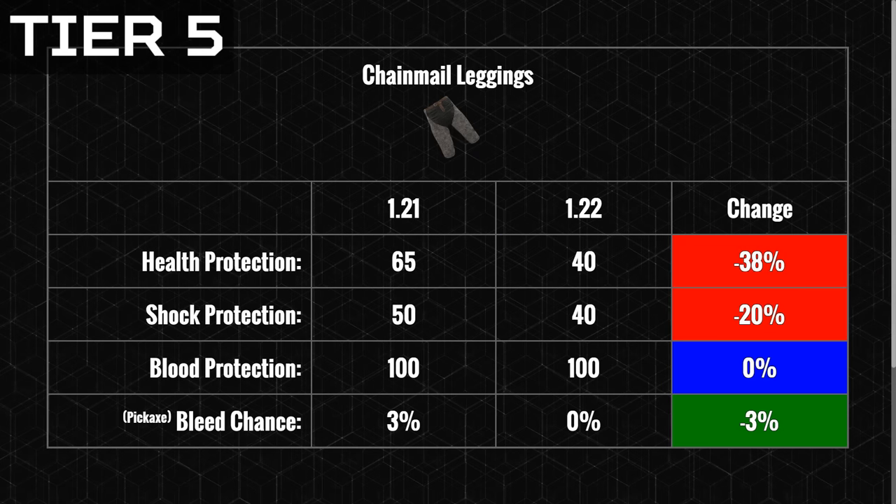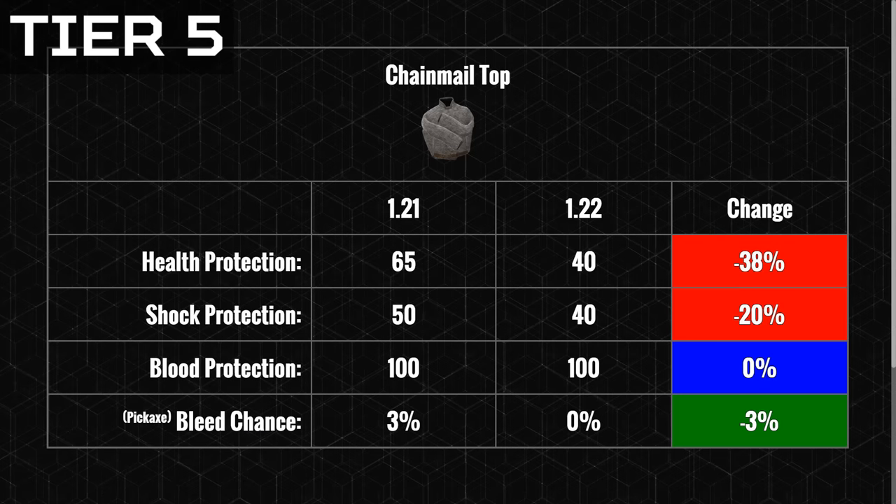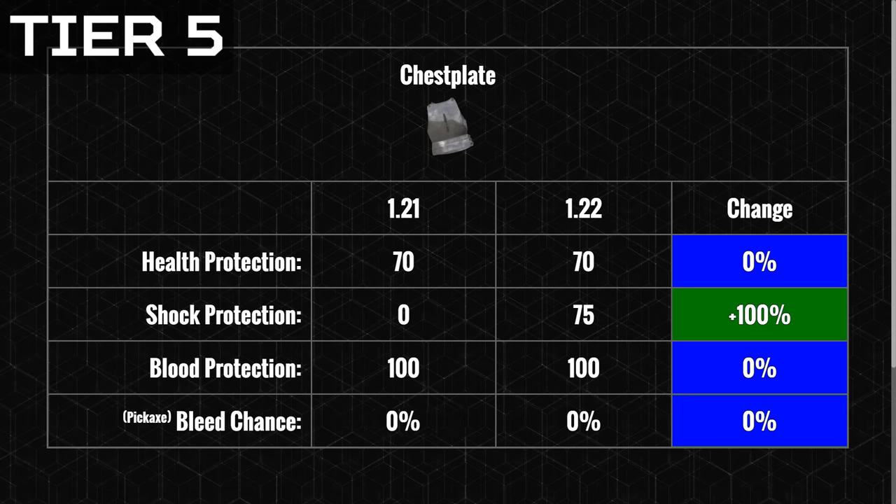In the last patch, the chainmail top and leggings had a roughly 3% chance to cause a bleed against an infected, which was likely a bug — fixed this patch with the new bleed chance formula script. While bleed immunity is a nice buff, chainmail gear saw some of the biggest nerfs, allowing 20% extra shock damage and 38% extra health damage per hit. The chest plate vest now blocks 75% of all shock damage from melee attacks, up from zero last patch. The police vest also got a great buff — 45% shock protection is really good for an item found near the coast.